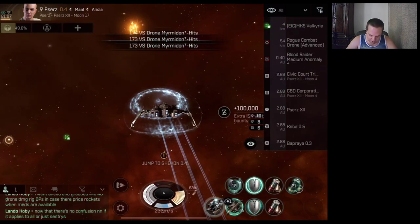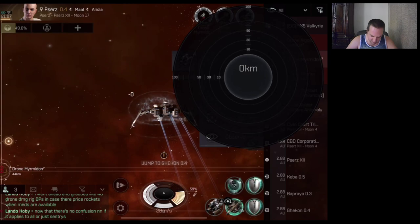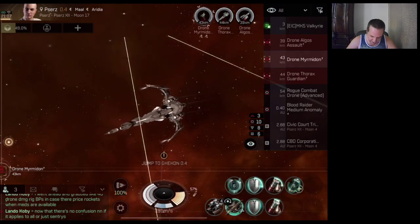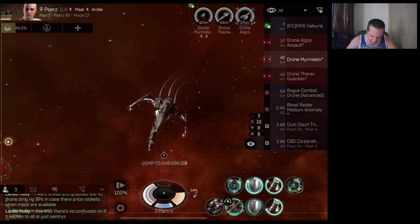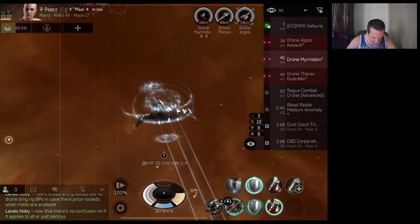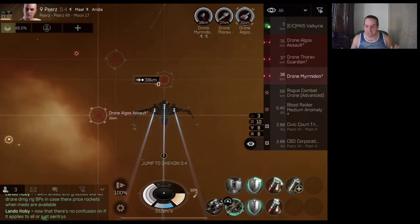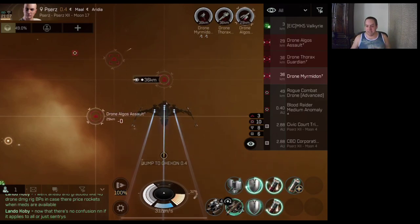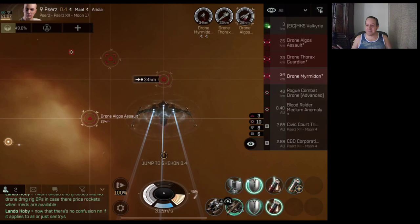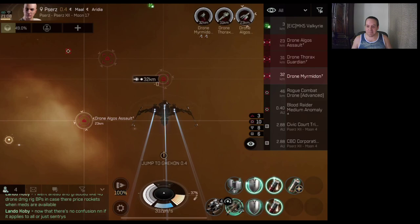All right, did we get a drop? No, we didn't. Same thing for wave 2. Approach the Myrmidon at 8, put our NOS on there, and then we'll take out the Algos first. So I just approached the biggest ship, keep it at 8 range, and that's it — this is how you do this one. I was hoping this was like a tier 6 with a lot of ships so I could show you some good action, but this will do.